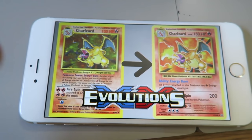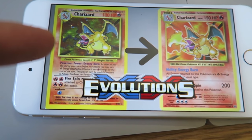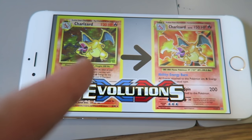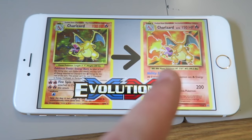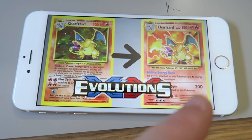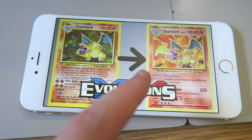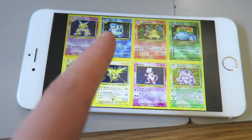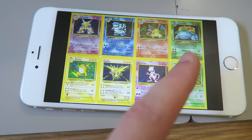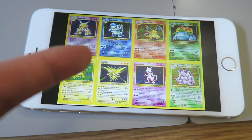So this right here was the OG, the original, the God Charizard. If you had a holo Charizard card, you were the king of the playground. As you can see, it's got 120 HP. However, in the reprint — the ones that we're opening — it's been improved a little bit. It's got more HP and a 200 power attack. So some of those great cards are actually better in these sets.